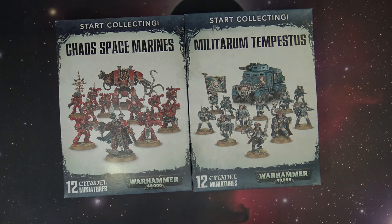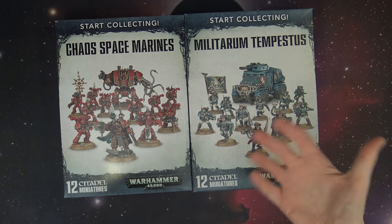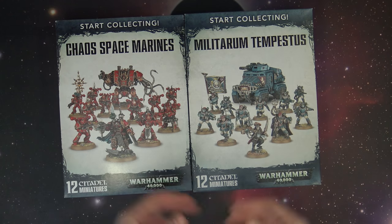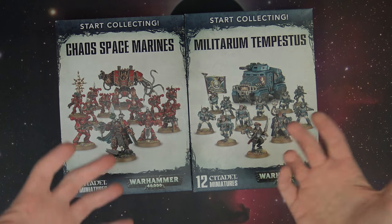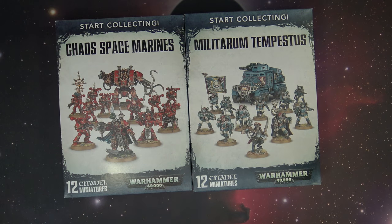These boxes are a great deal for hobbyists because they bundle together units that may not normally sell well by themselves, but bundled together, Games Workshop is able to offer a discount on these particular models, which finds them enticing for both new hobbyists and veteran players alike. There are special formations that come in each of these boxes, which gives a little bonus to pick up that special rule and get those cool benefits to your squads on the tabletop.